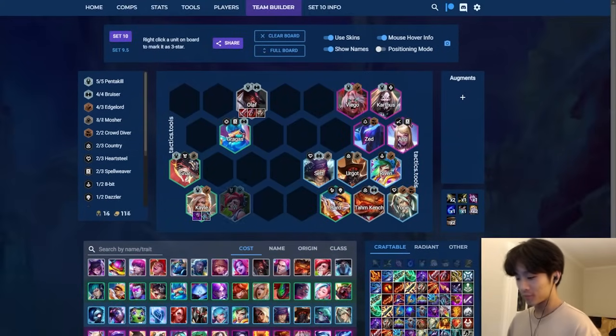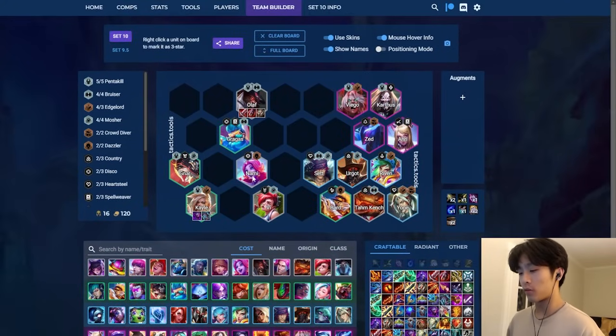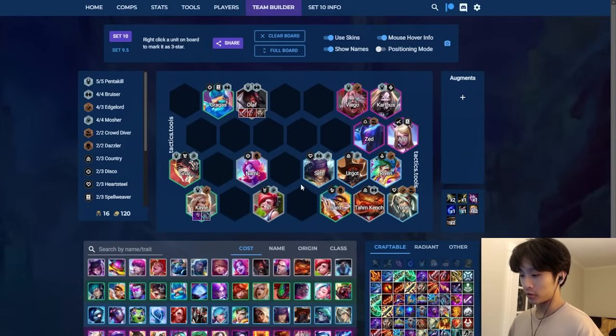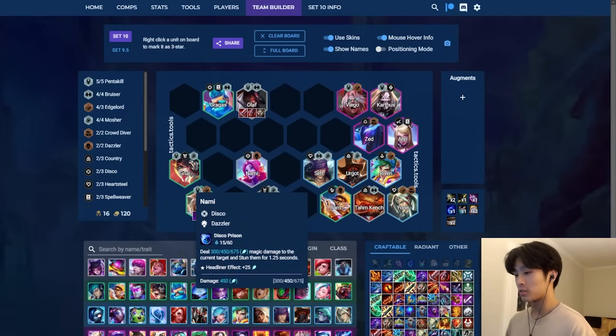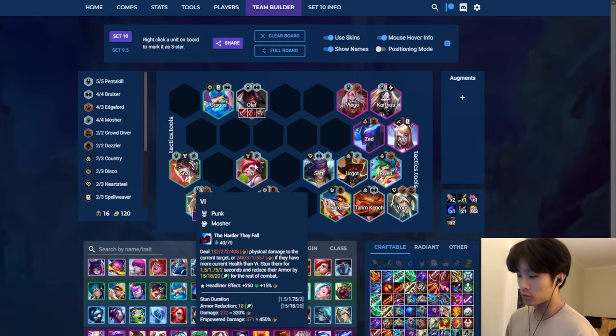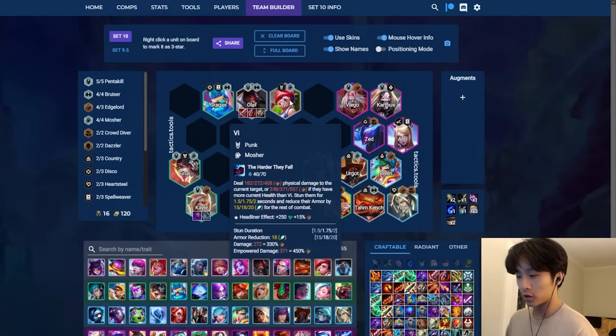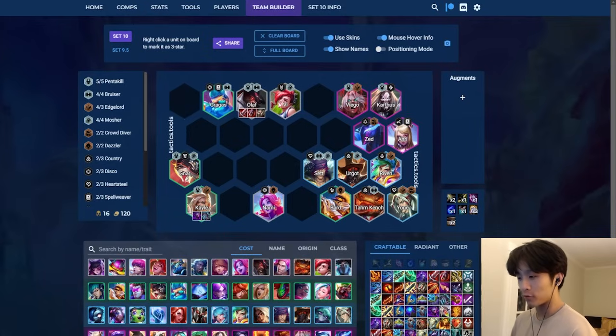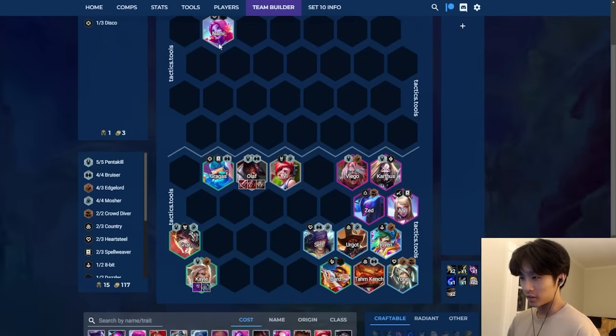They are extremely strong and popular: Vai and Nami. What these two have in common is CC. Olaf falls to CC early because without CC resistance he can't go infinite depending on his items. Nami is just extremely high single target damage with ramping CC in disco because you ramp up attack speed. Vai is also strong against Olaf because of the CC, high damage output, and armor shred. You just try to avoid Vai and Nami as best as you can.